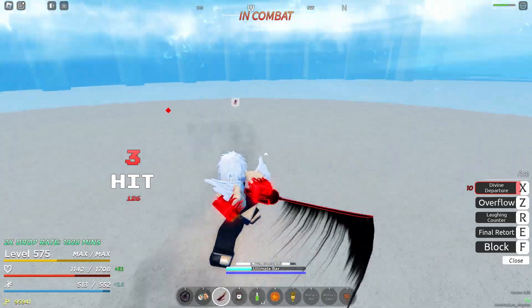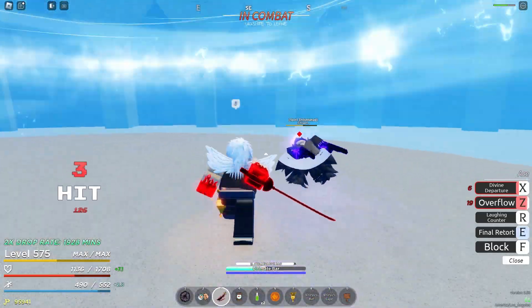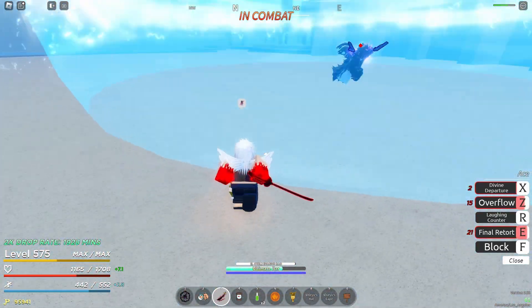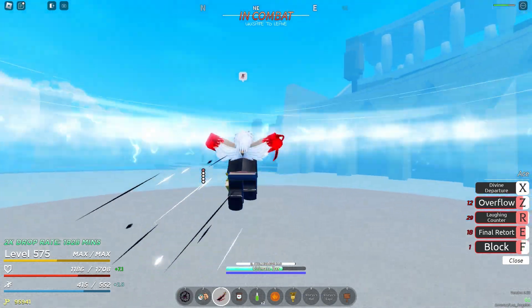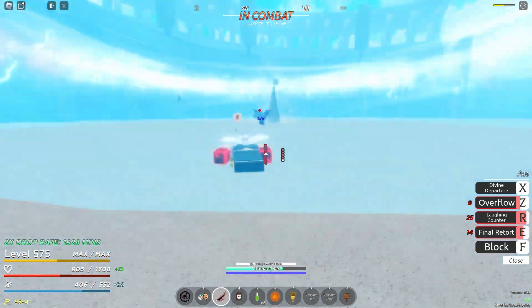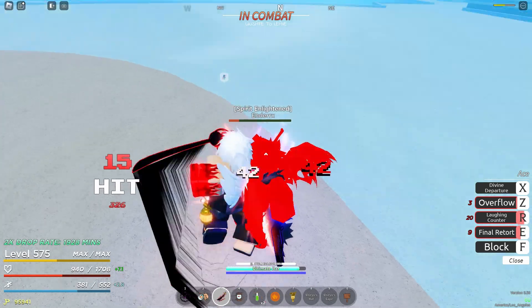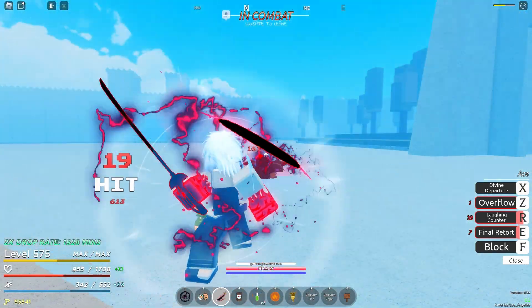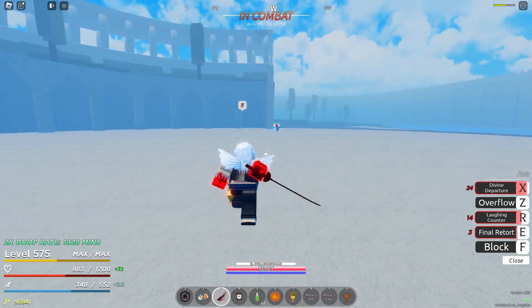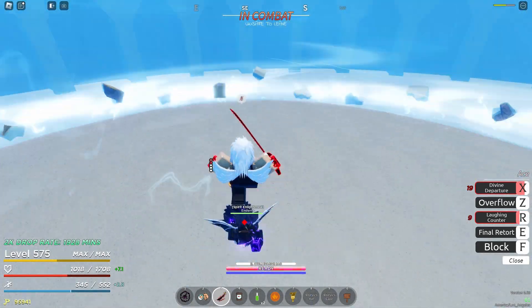I'm dead here. This sword is so broken — look at that — and then it has a counter. We're gonna finish him off with Divine Departure. Yeah, that move does a lot of damage. It did 162 damage to him, and it's a long range move too, which is even crazier.